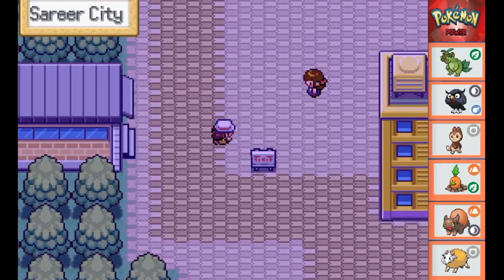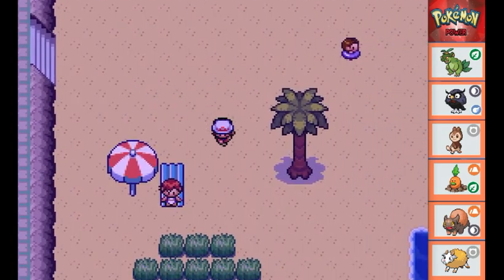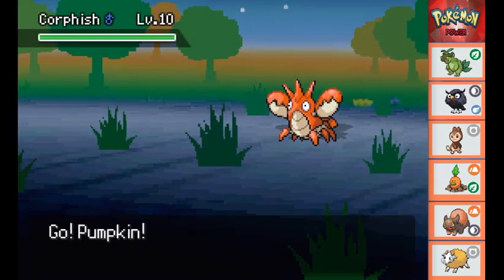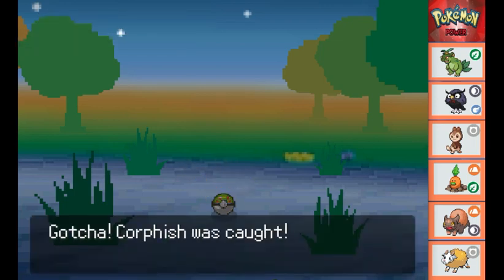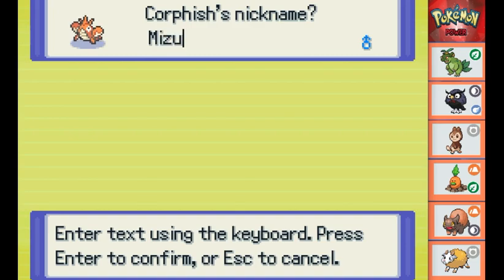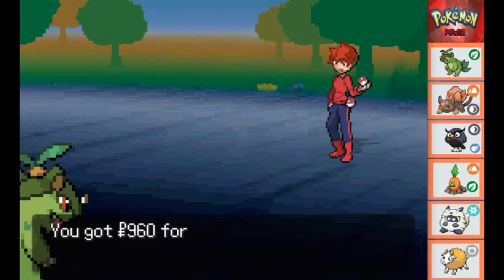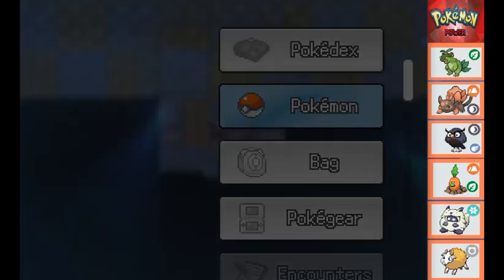We finally make our way out of Route 4 and find ourselves in Sarea City. After doing some looking around and healing our Pokemon, I notice there's a small beach area to the side, so we're going to get an encounter there - which turns into a male Corfish. We capture him after a couple of turns back and forth and name him Mizu. Then we head to the Pokemon gym where we beat Kilo in an easy fight. He heals up our Pokemon and then we go into the gym.